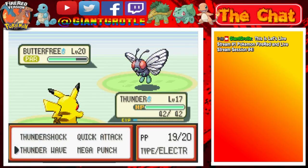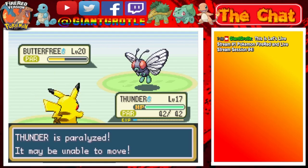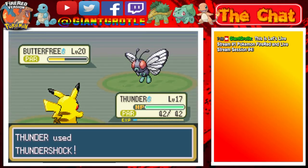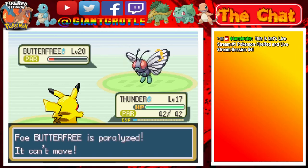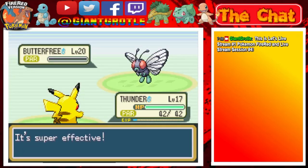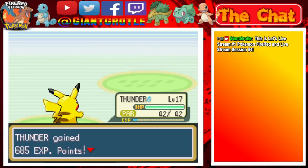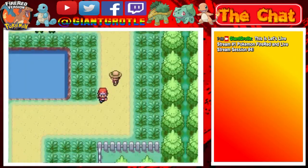We cut Butterfree's speed in half so it can barely move. Thunder snapped out of confusion - that's awesome. Thundershock should bring it into the yellow HP range - there we go, yellow range. One more Thundershock and it knocks out. Defeated Bug Catcher - thanks for the 245 Poké Dollars.